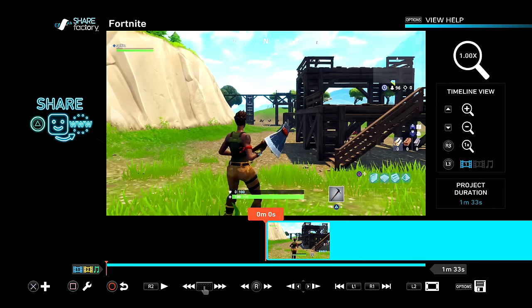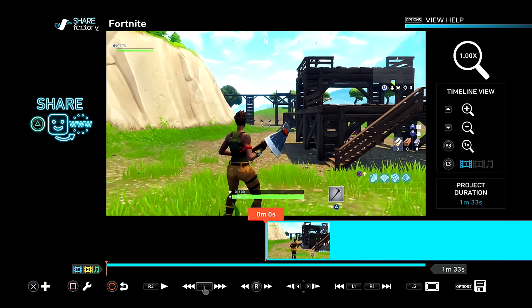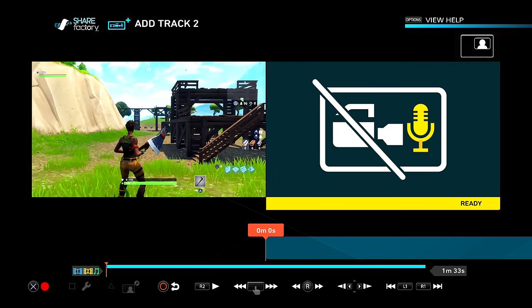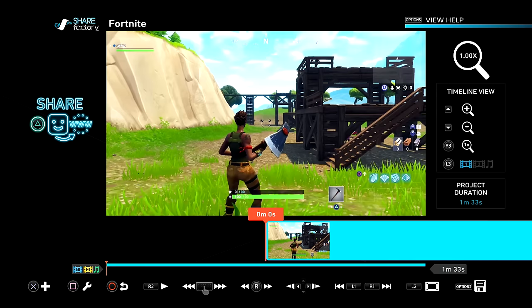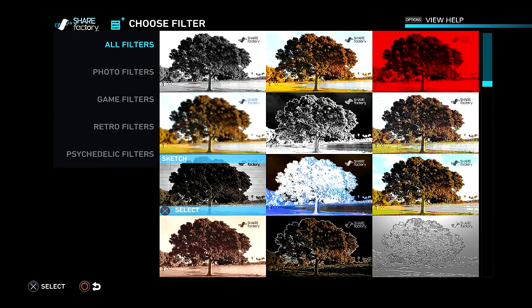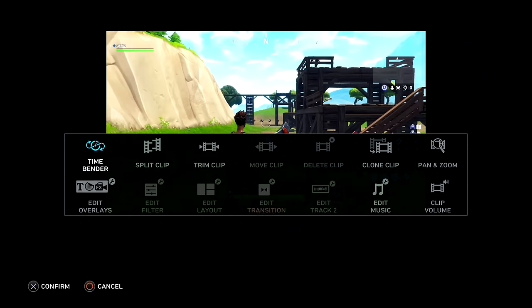This is the full layout of ShareFactory — it's a really simple and easy-to-use editor. If you press X you can add things: a clip, a screenshot, or if you want to do commentary over your gameplay, press X and it'll record your voice. You can also add music to your clips. Add Overlay is for making thumbnails — I have a separate video on that. Add Filter is basically like Instagram for videos, which I don't recommend.